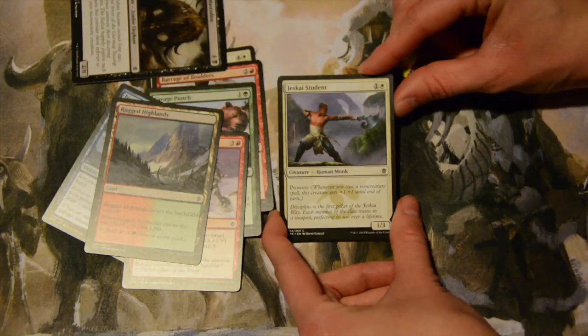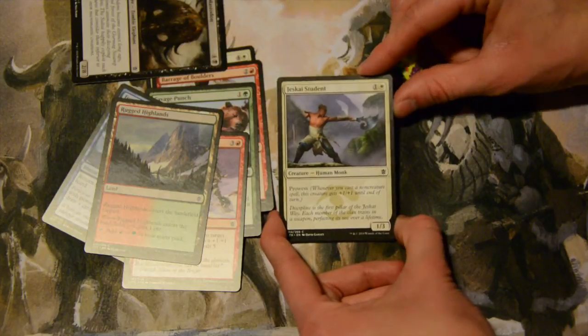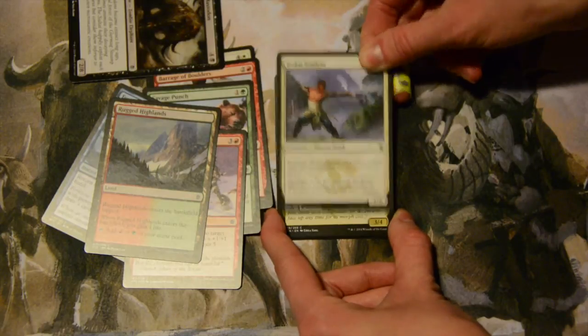Jeskai Student — two mana, one colorless and a white — for a one-three creature with prowess. Whenever you cast a non-creature spell, it gets plus one plus one until end of turn.